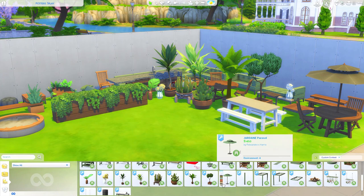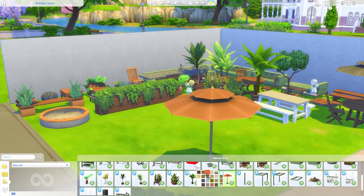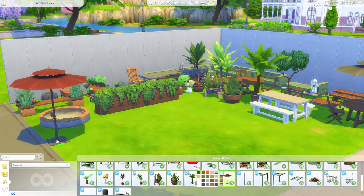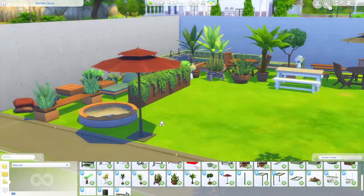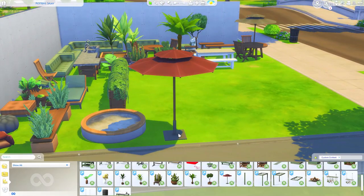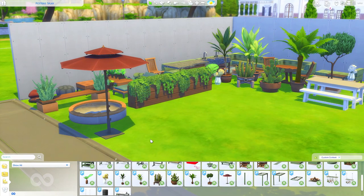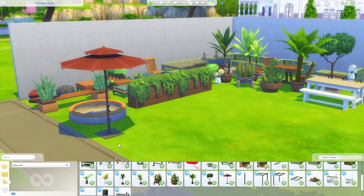We have a standalone parasol which is perfect. I'm always looking for umbrellas to provide shade for Sims when building outdoor or pool areas, but there isn't one that's base game compatible. This one is base game compatible, so if you just have base game and want something like this, it's perfect — the other umbrella options in game require Get Together or Seasons.